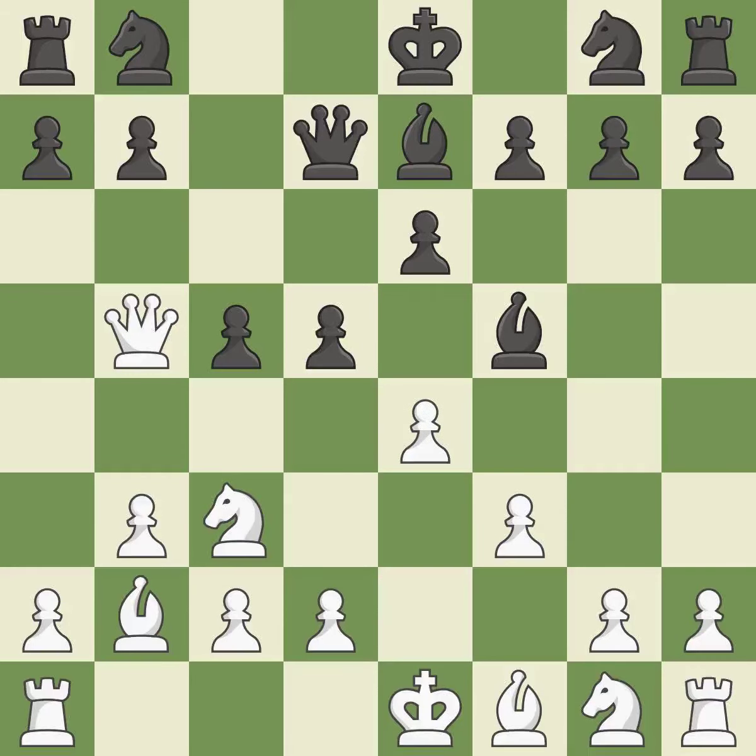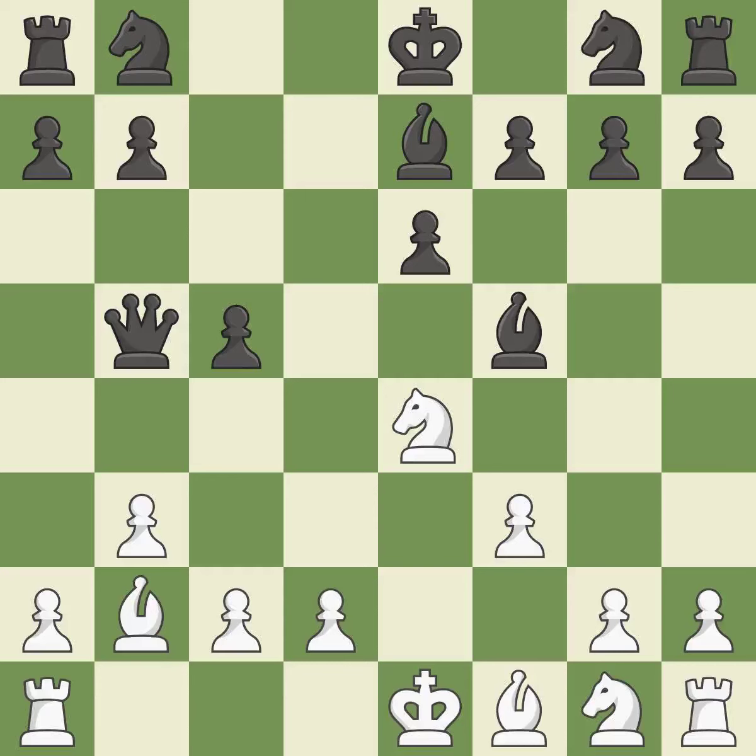This deters an assault on a pawn that is weak — it is quite good. After all captures, this is an equal trade. This is the only move that works and it is best. This reveals an assault and puts a pawn in danger. This is an equal trade and it is best. Backs off — it is ideal.